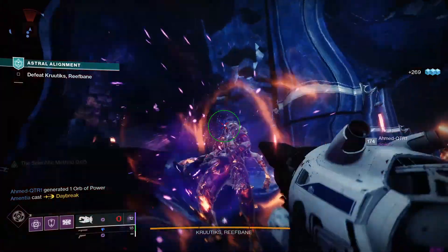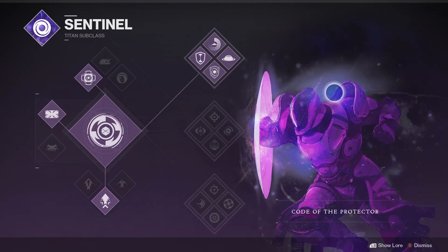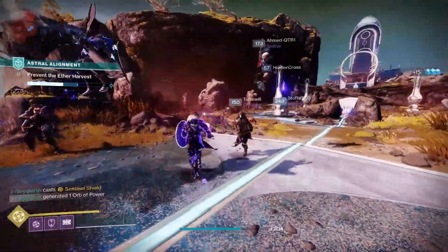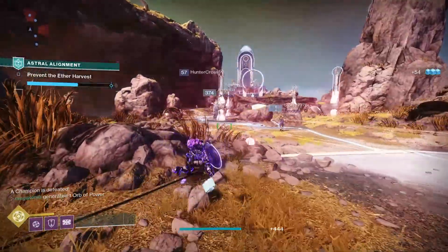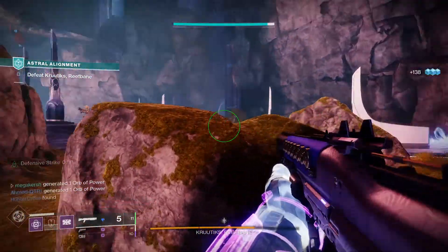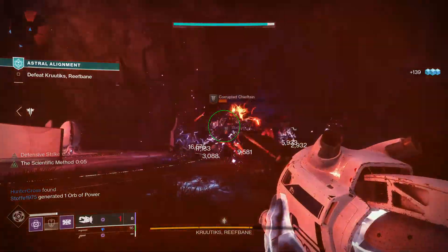For the subclass I'm using Top Tree Sentinel — a Void Titan build, Code of the Protector. Defensive Strike: defeat an enemy with this melee ability to create an overshield around you and nearby allies, and final blows grant melee energy when the overshield is active. Rallying Force: melee kills restore health for you and nearby allies. Turn the Tide: your overshield lasts longer and increases melee damage and reload speed. Ward of Dawn: when super energy is full, create an indestructible dome to protect allies, and passing through grants a temporary weapon damage increase.